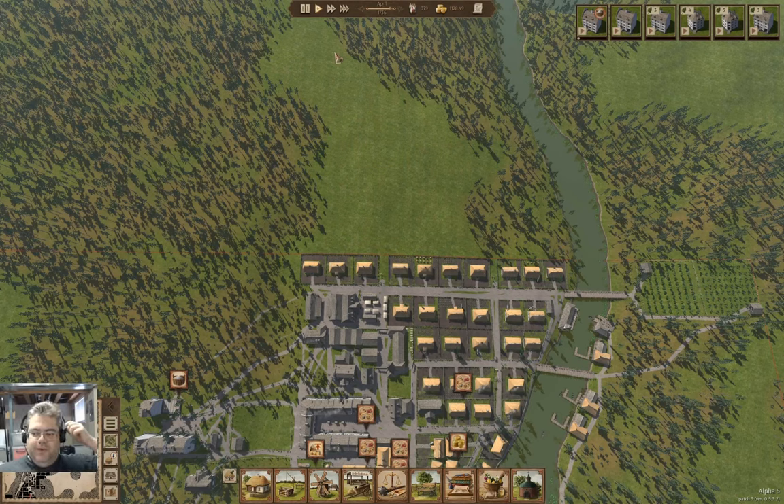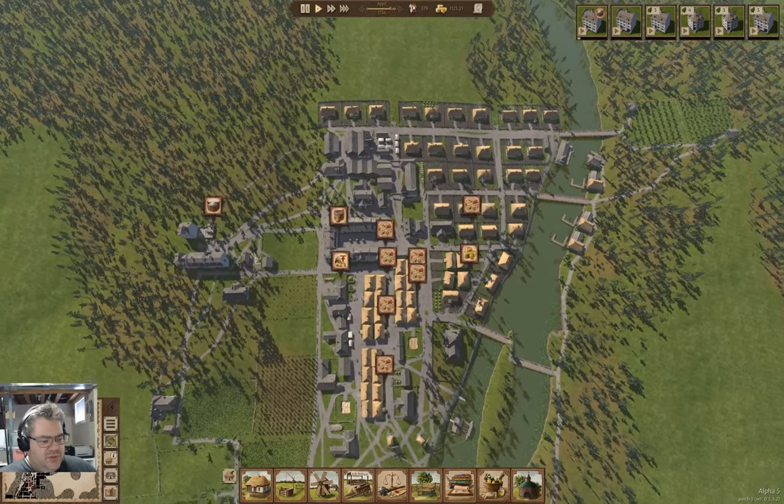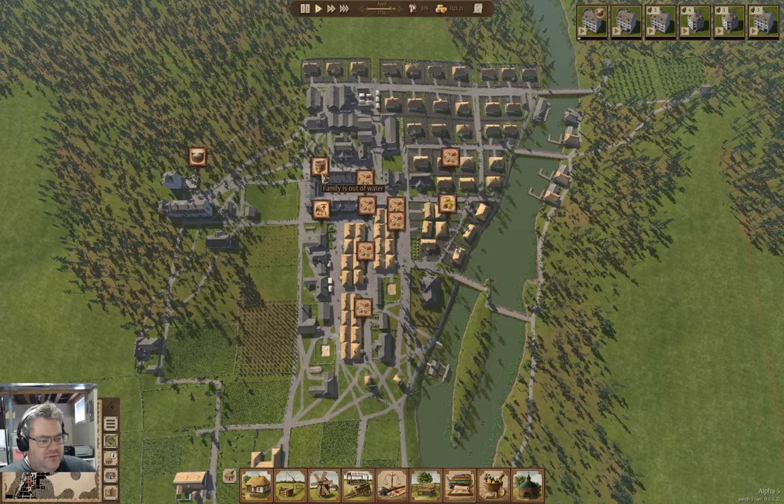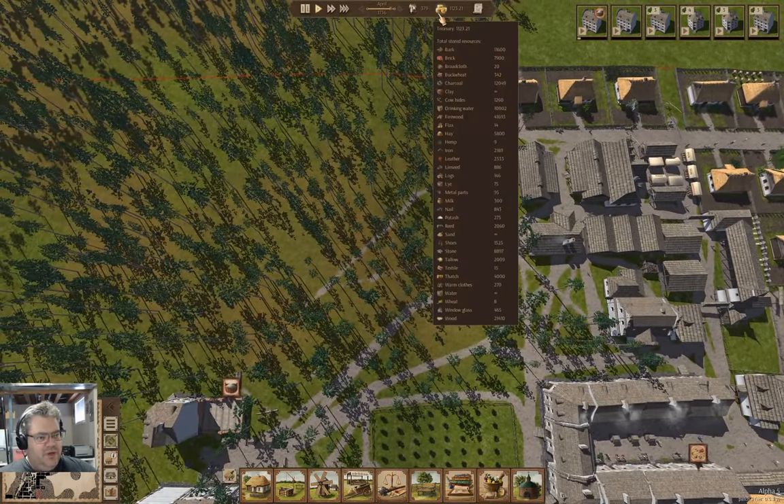Hey everyone, welcome back to Austreiv - the island view map. I guess it doesn't really qualify as a village anymore. It's got row houses and other stuff, and we've got issues with water.